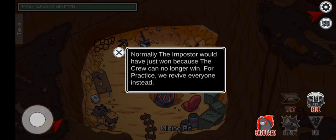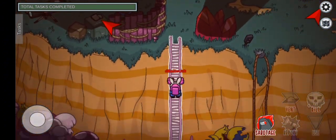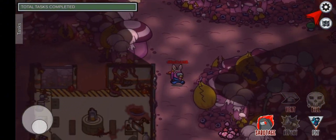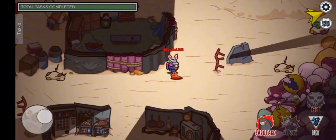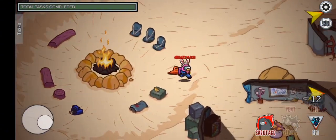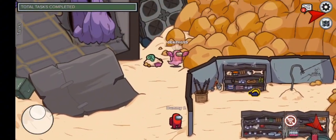Oh hello — I didn't realize we could mess around with this, so it looks like we have to break away at the mushrooms. I didn't realize we could walk up and use it, so that's fun. I should have realized that sooner, but I'm a dumbass. He's dead — normally the imposter would have just won, but for practice, we revive everyone instead. Alright, before we end this, I am going to do a little more exploring, but this time I'm going to become a ghost.